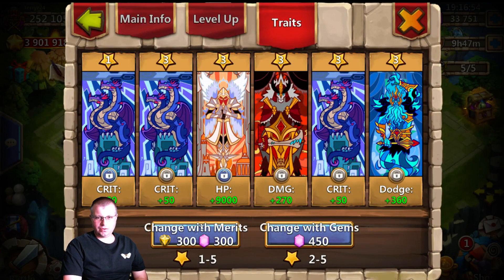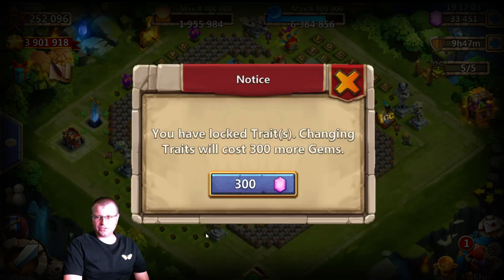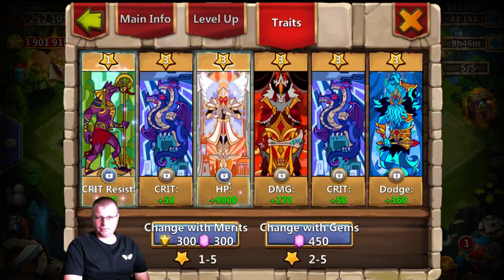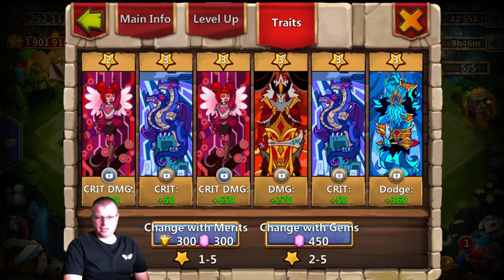Minotaur doesn't really need HP though. He's all about damage and dodge. Crit damage and crit resist - I don't think he's going to need that either. Another HP one. Come on, show me some love here. Crit resist and crit resist - I don't think Minotaur is going to need those. Crit damage and crit damage - there we go, I'll take those. Three and a two is probably the best I'm going to get. I don't want to spend too many more gems, so we'll take all that right there and add all that up.